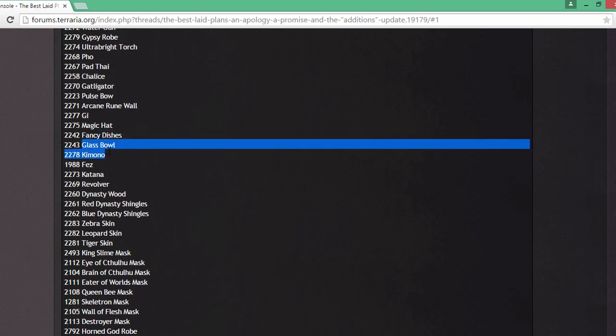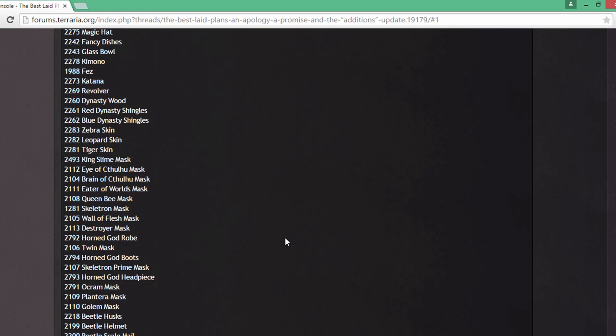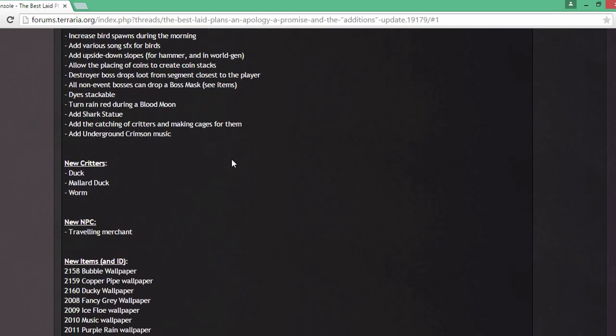Here are some of the equippables as well, with the Beetle armor as I was mentioning earlier. A few things you can place, like dynasty wood — the dynasty wood is really cool. And then all the different cages: squirrel, penguins, stuff like that. Just really awesome things.